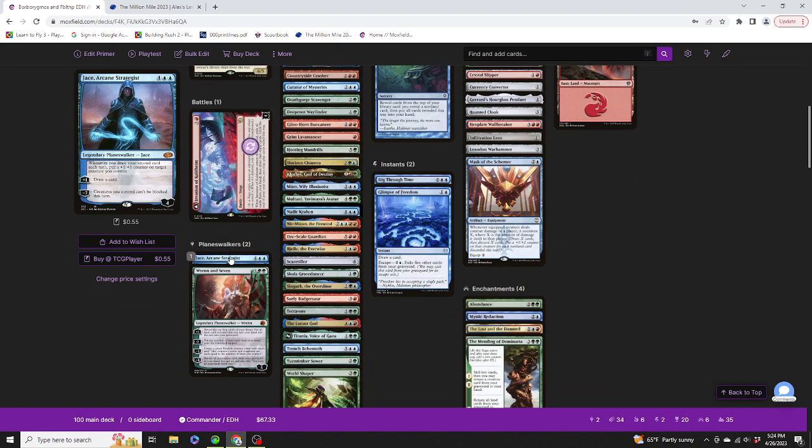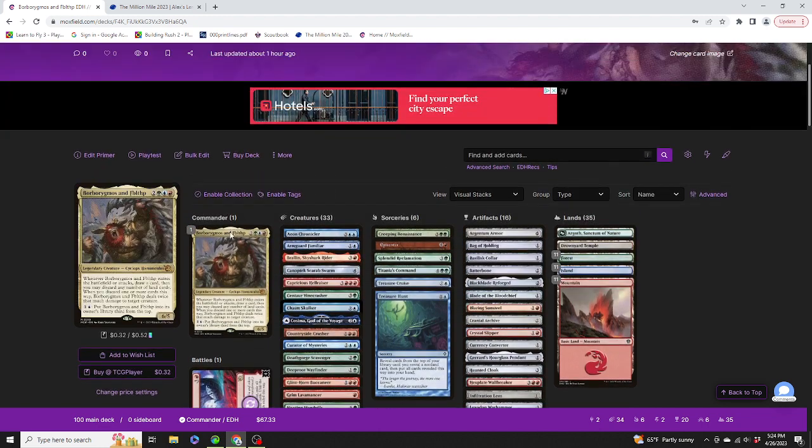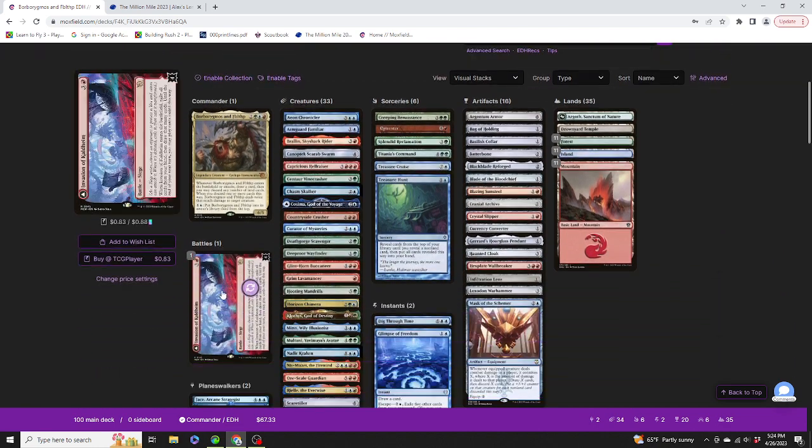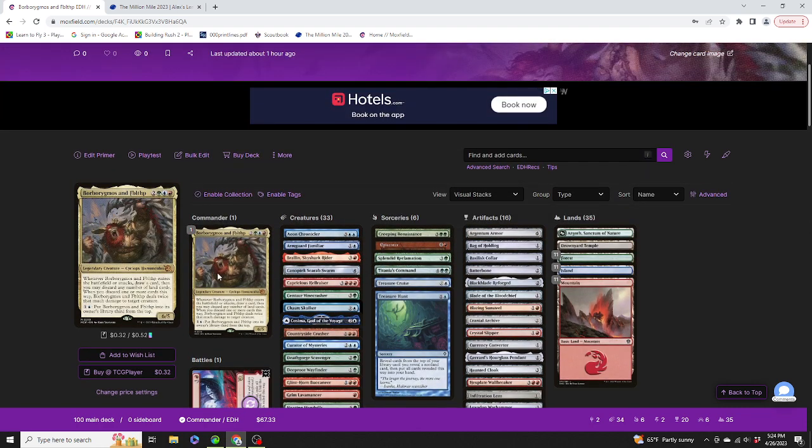And then we have Jace, Arcane Strategist, who wants to draw all cards. Plus one, minus eight — put all permanent cards from your graveyard into your hand. Return all permanent cards from your graveyard to your hand. When you get an emblem, you have no maximum hand size. Its zero ability can put any number of land cards from our hand onto the battlefield, which is great because the plus one can help us find lands, so we can discard them to Borborygmos to get rid of creatures when we attack.